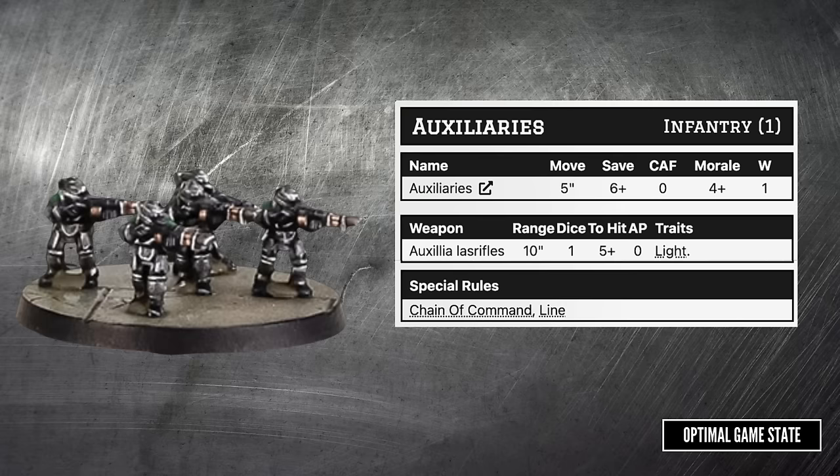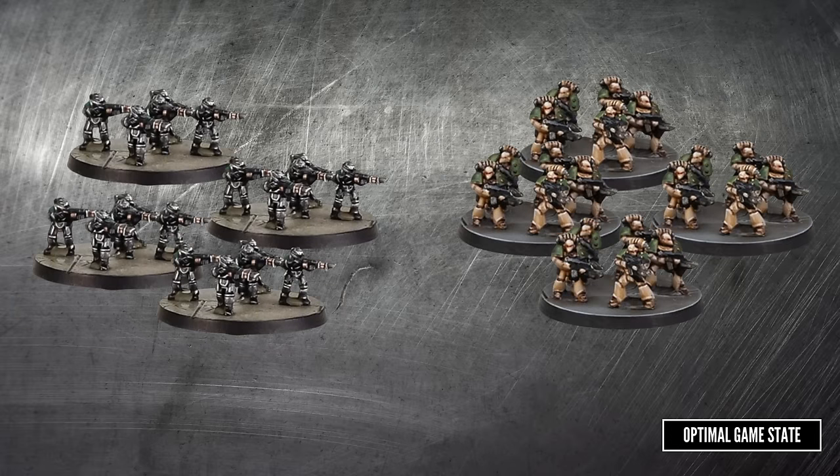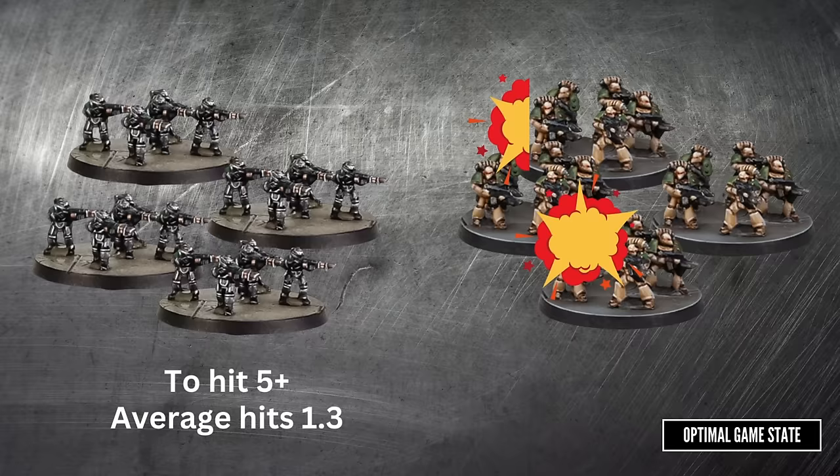For some contrast, here we have the Solar Auxilia — essentially basic guardsmen. They have the same move as the marines. The save is 1 worse at 6+. They have no close assault value, or rather a plus 0, unlike the plus 2 of the marines. And they have a morale of 4+, which is slightly worse than the marines' 3+. Their laser rifles are similar to the bolters but have a slightly better range of 10 inches. As we'll see later, the big difference is going to be with the weapon traits and the detachment's special rules.